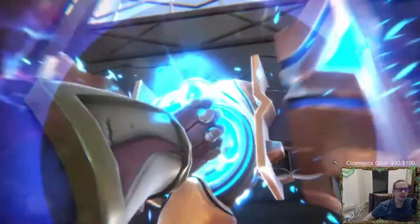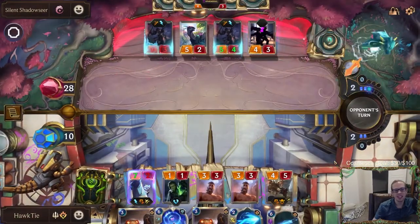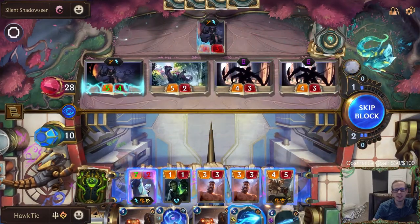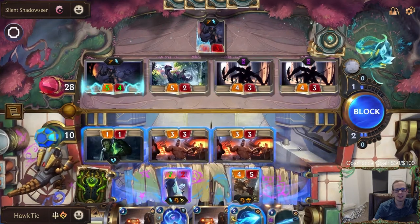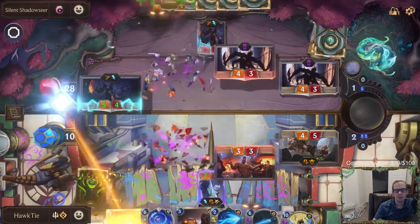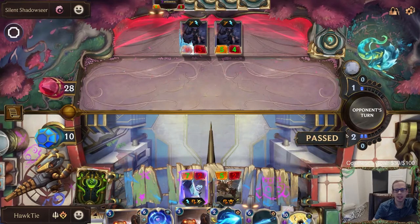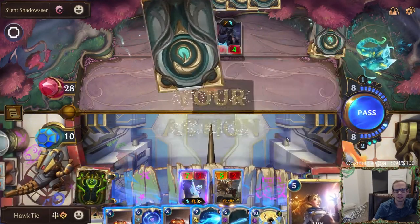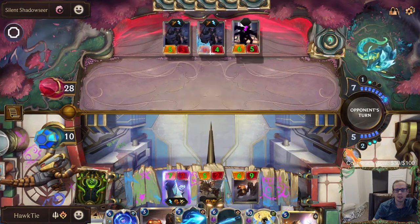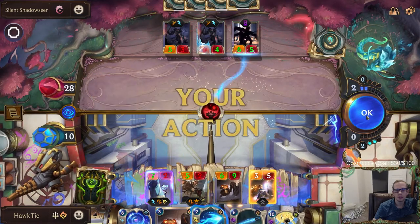That's the second spell for Jace. Golden Crushbot - pretty trash, and unfortunately we keep drawing Golden Crushbots. They are pretty trash. We are growing these Golden Crushbots quite a bit. Lux - come save us!